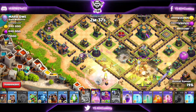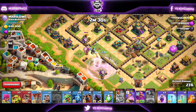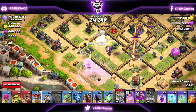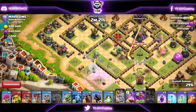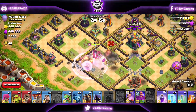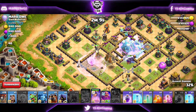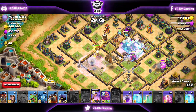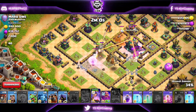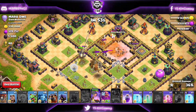The Royal Champ's ability goes off and she's taking down the Scattershot, able to take it down without any spell support. Meanwhile the Queen takes out the other Scattershot, the King takes out the Eagle Artillery, and I send a Headhunter while raging up the Queen — the Headhunter takes out the enemy Queen. The Yetis come out of the Log Launcher, we rage them up, and freeze the Town Hall with the Royal Champion. The Tornado Trap stalls our Yetis a little — but that's okay. Town Hall goes down.